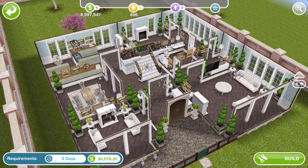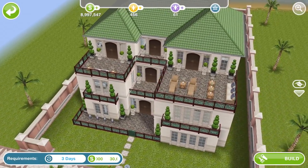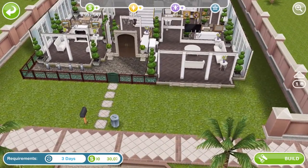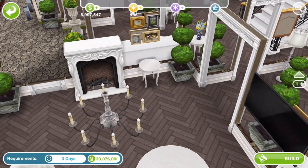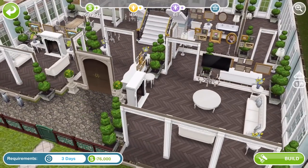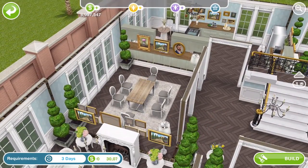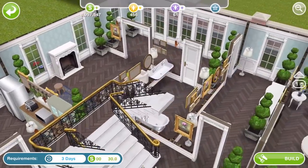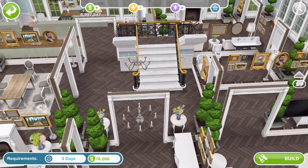House number 10 looks very elaborate — standard size again and three floors. What a build, that is excellent. Let's check out the first floor. I've never seen that fireplace before — does it come with the French Chateau? Possibly, because I haven't built that house yet. Another one of them, wow. Some of those stairs are here too obviously. This is a really cool build. That fireplace possibly only comes with the French Chateau, so it might be worth building for that.